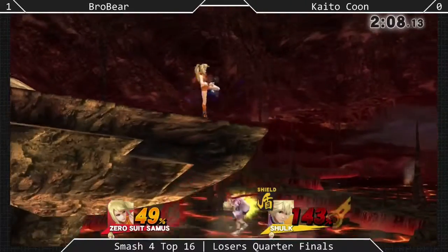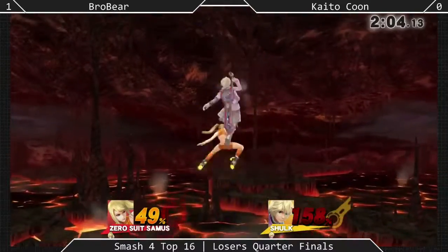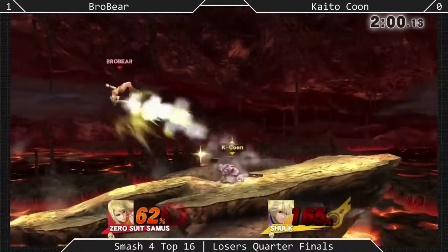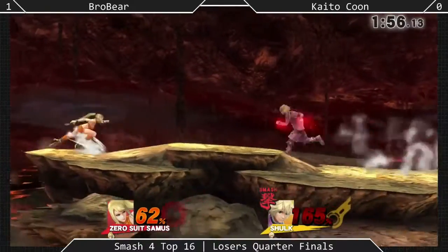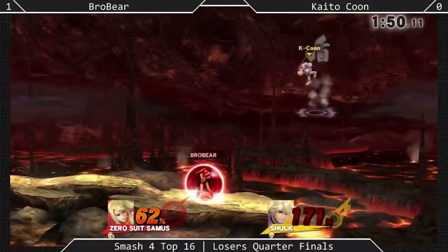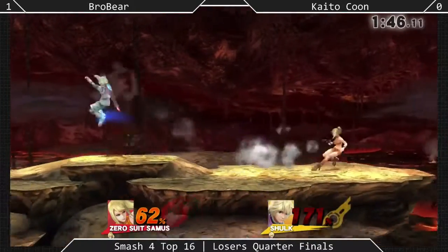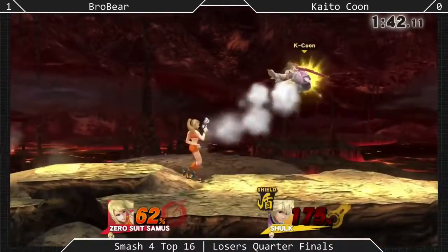Man, this is a long match — we're four minutes into this one. You just can't get boost kicked. He's got that Smash Mode on — this is danger time. Brobear is not offensive, but the Smash Mode goes off just in time and Brobear is unable to take effect of it. Because when he has Smash Mode on, he becomes incredibly light himself — not only does his knockback increase.